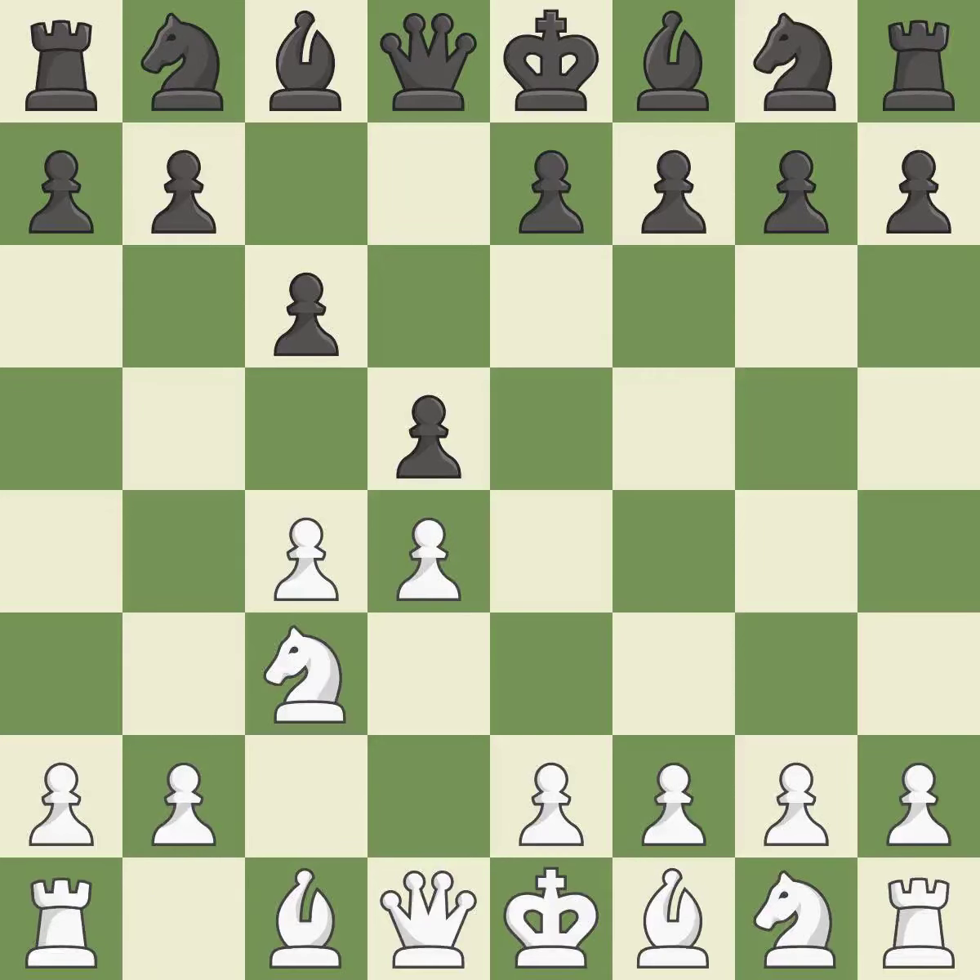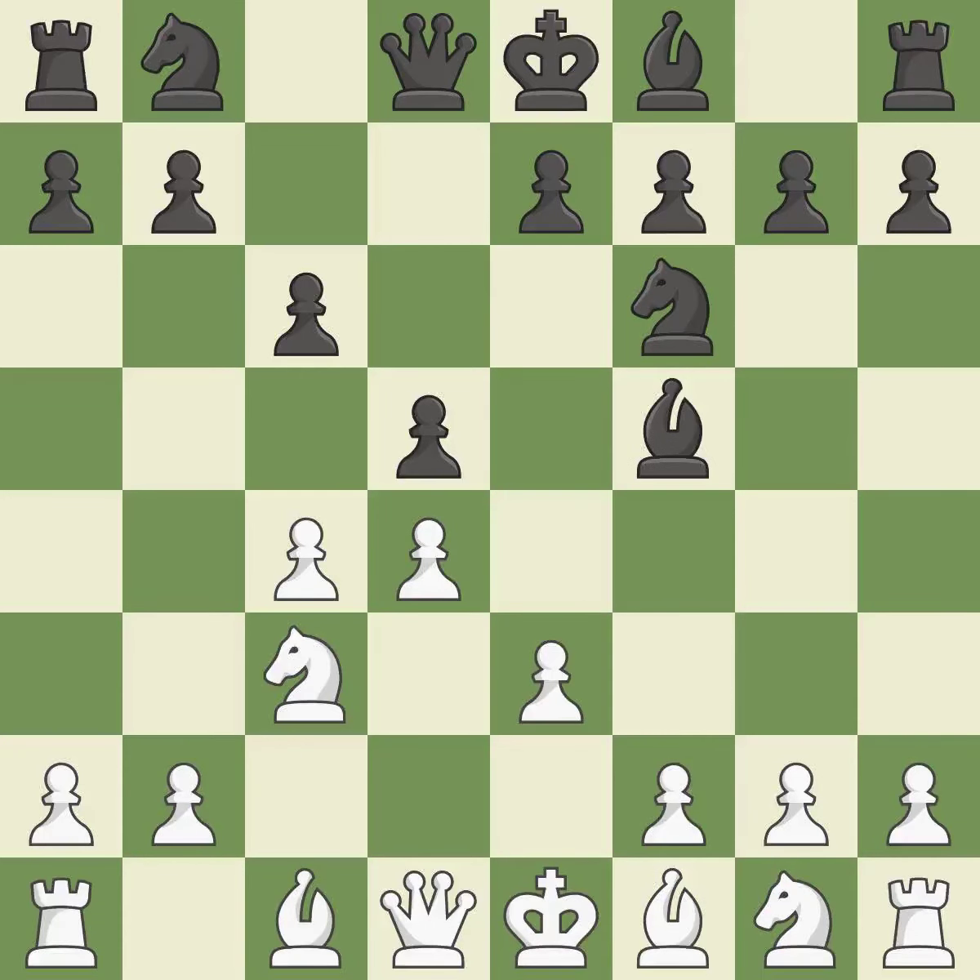The battle for the e4 square is launched by nc3, attacking the d5 position. This develops a knight from its starting square, activating it. This defends the attacked pawn. A bishop moves out of its beginning square and into the action. This is an equal trade.